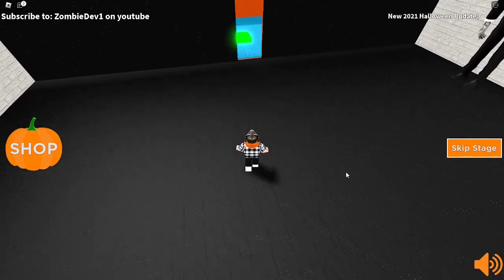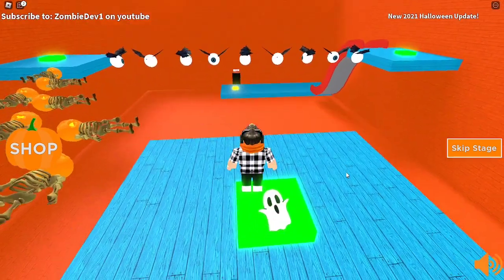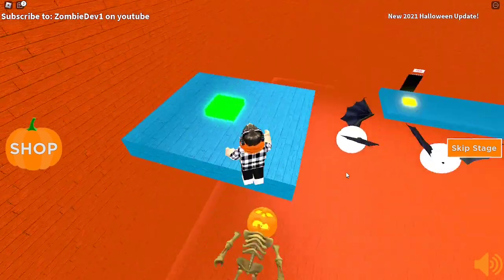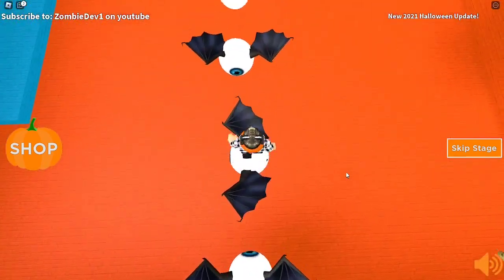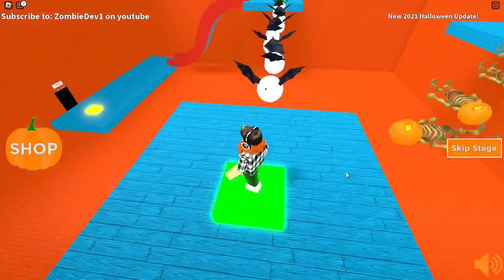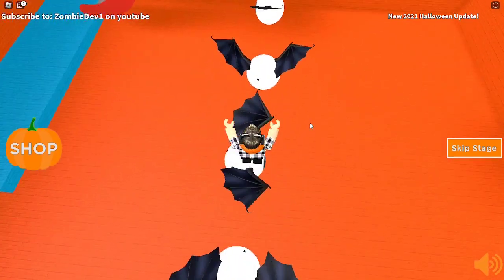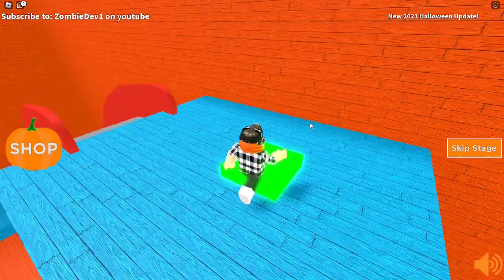I probably want to keep jumping so I can avoid getting hit by them. So we have some skeletons with pumpkin heads. Simple enough really - I think this is a really simple obby. Now we have some eyes with wings. Let's try and be a bit more careful. There we go.